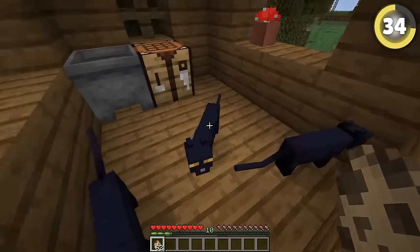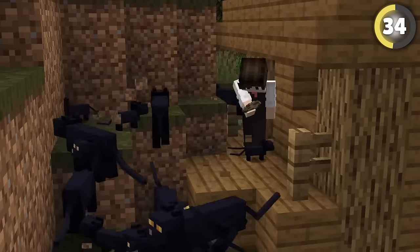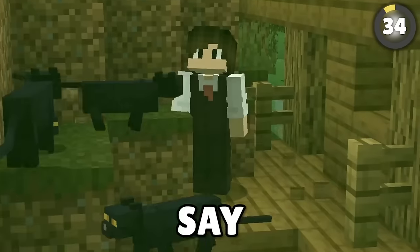If you spawn a cat in a witch hut, it'll always be black. I've spawned about 50 of these things in here and they're all black, so I'll say that's confirmed.